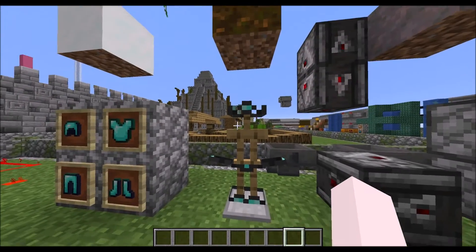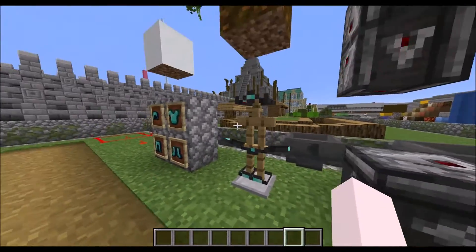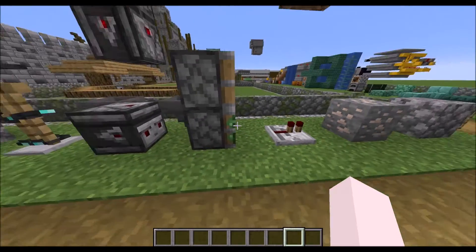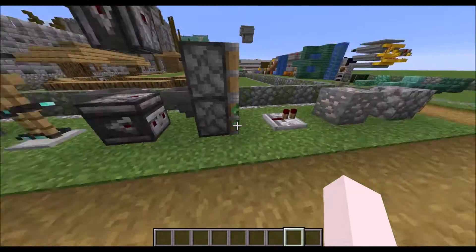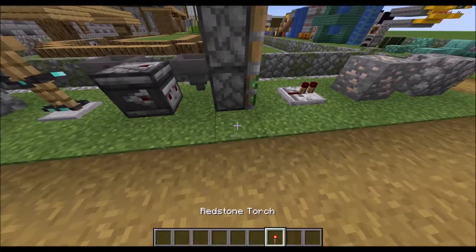but when on a player it shows up differently so that you can still see the skin below. We also have updated sticky pistons so that you can see that they are indeed sticky.